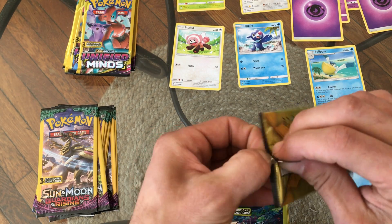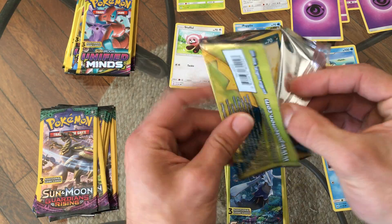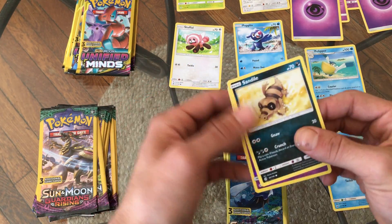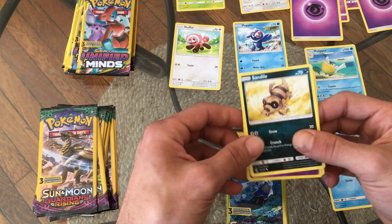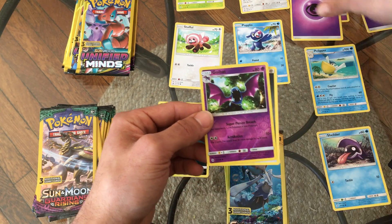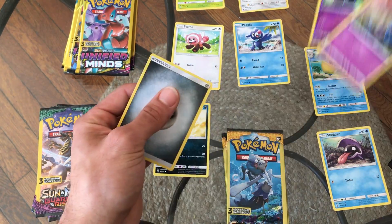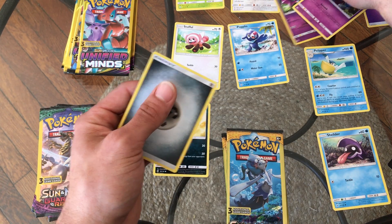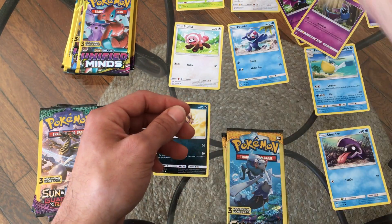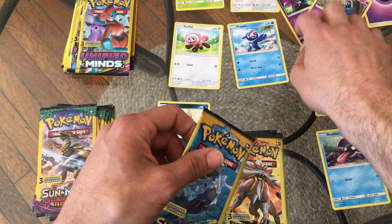They put together pretty good for a dollar pack, which is nice. Look at that — nice Sandile. I always thought Sandile was a pretty cool looking Pokemon. Oh we got a Golbat reverse holo — look at that! We got a Zubat, a Golbat, and a Psychic Energy. That's nice — I'm very happy with that.